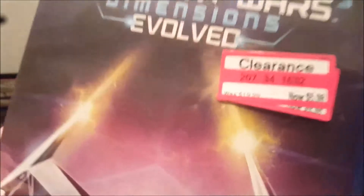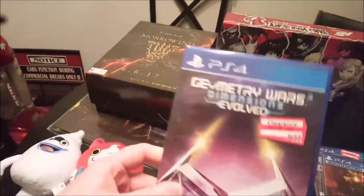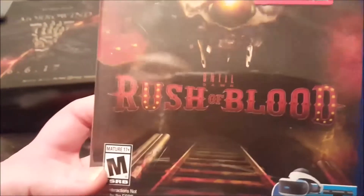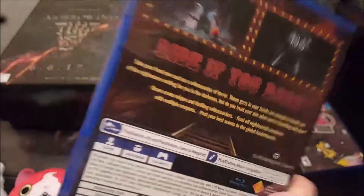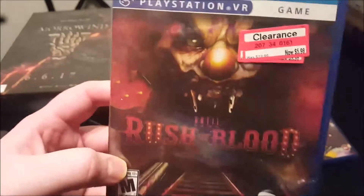I also got Geometry Wars 3: Dimensions for $6 — pretty good deal. I'm not a huge fan but got to get it cheap when you can. And I got Until Dawn: Rush of Blood for $6. I don't have the PSVR yet, but I saw this and figured I'm going to get the PSVR eventually, so I might as well pick up a game that's cheap.